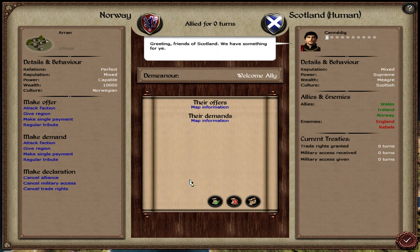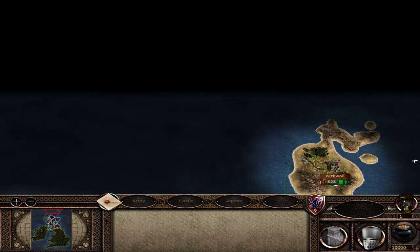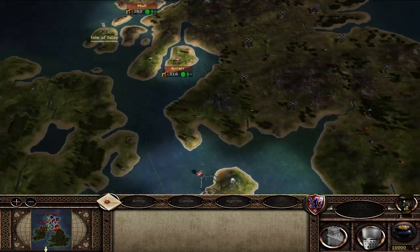I'm playing as Norway. On this first turn, Scotland, who is already my ally — the game was set up so we pre-started as allies and at war with England — is offering map information for map information. Of course I'm going to accept. Nothing else we really need to deal with there.